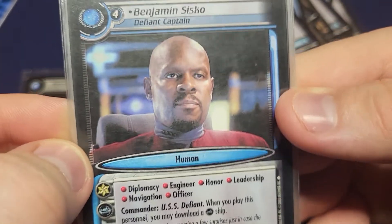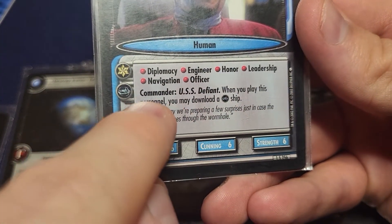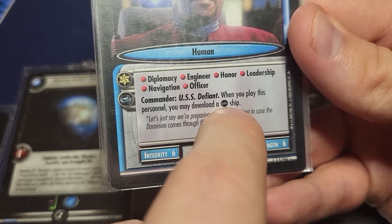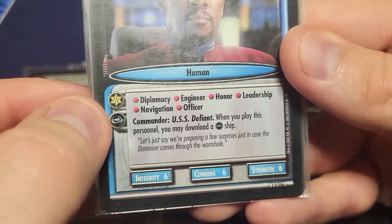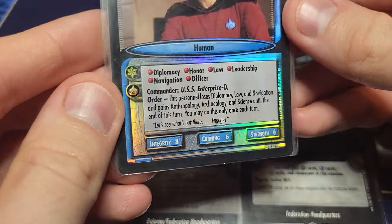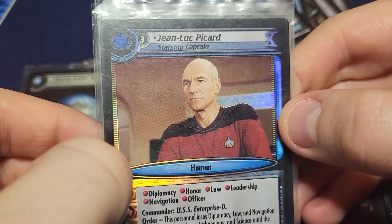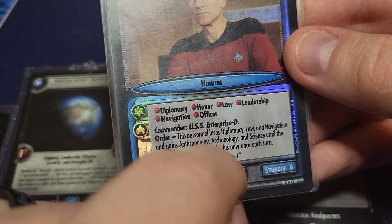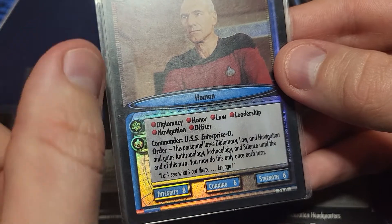Benjamin Sisko - the Defiant Captain. He costs four, so he's expensive, and he already has six things on his own. When you play this personnel, you may download a Deep Space Nine ship - so you can get the Akira immediately and then next turn be able to play it, which is really cool. He's got the gold pip of course. Jean-Luc Picard - these are some of the promo cards and I've kept them because they're beautiful. He's a three-cost character, so actually not as much as Benjamin Sisko. He also has six things - the only difference is he has Law and Sisko has Engineering.